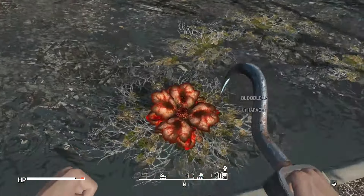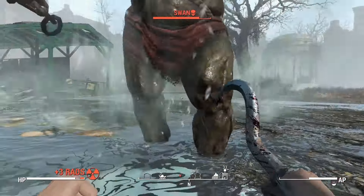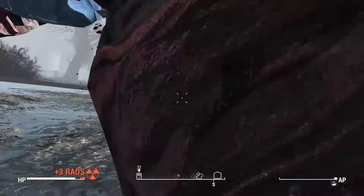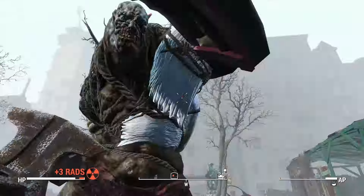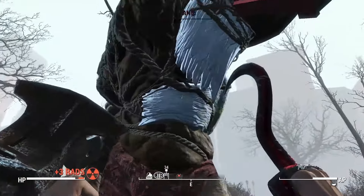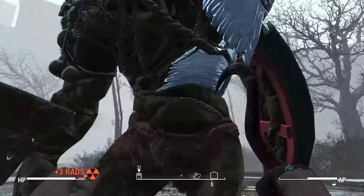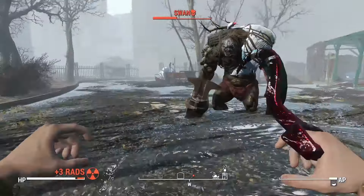I have this meat hook and I've got to go rescue Nick anyway, so why not try taking out Swan? It's always a good test to see how far you've come. Get a couple of good hits on him and then he just keeps blocking — when I go to hit him he automatically blocks but doesn't retaliate or anything.